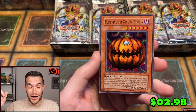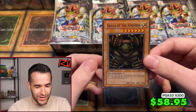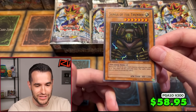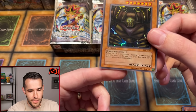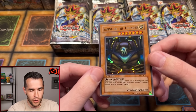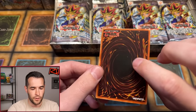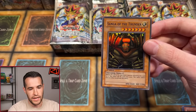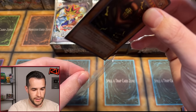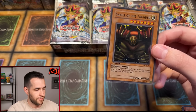Pump King the King of Ghosts — speaking of awesome commons — and a Songa of the Thunder. Wait, is there a little edge wear at the bottom? A slight bit of white. Centering looks fairly good, pushed a little bit but not terrible. There's a little dot on the back — this is a borderline 10, probably a 9, but it might be able to sneak in. And that's our first foil — very nice. First edition, let's get something crazy.